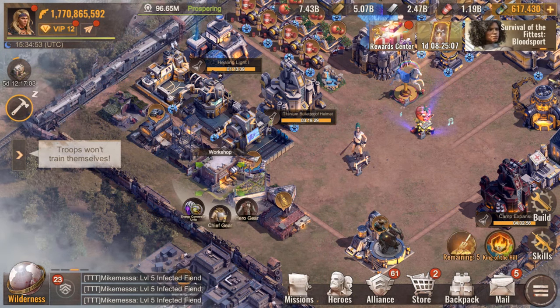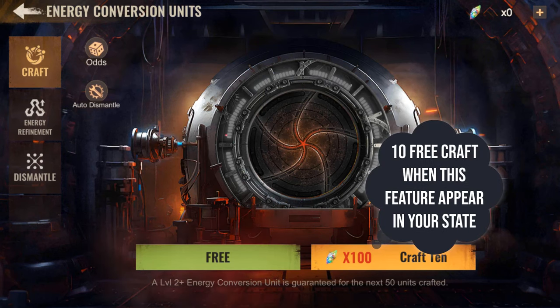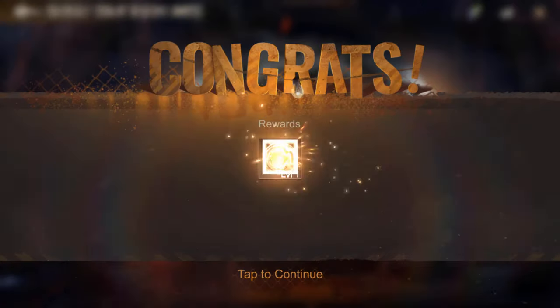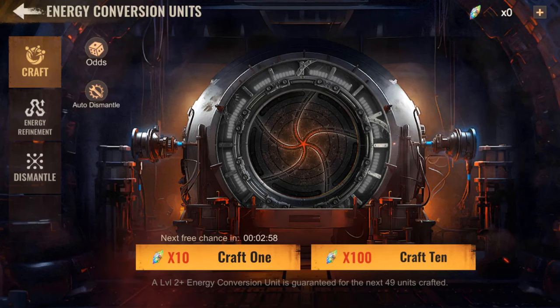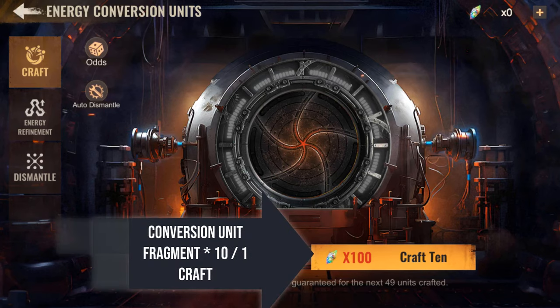You'll need to go to the workshop and select energy conversion unit. The first day you get this update in your state, you'll have access to 10 free crafts. After that, you'll get 8 free crafts every day with a 3-minute cooldown between each craft.